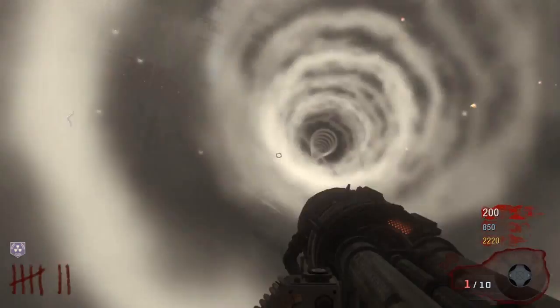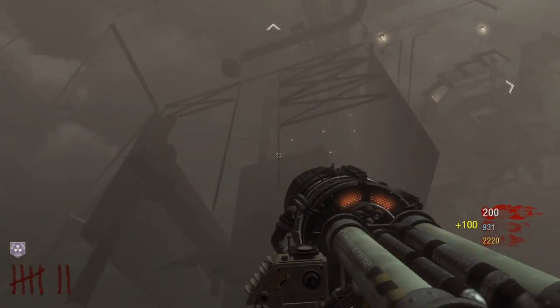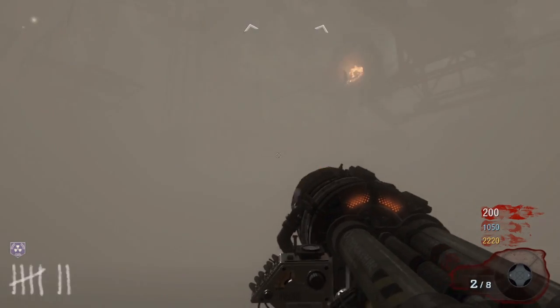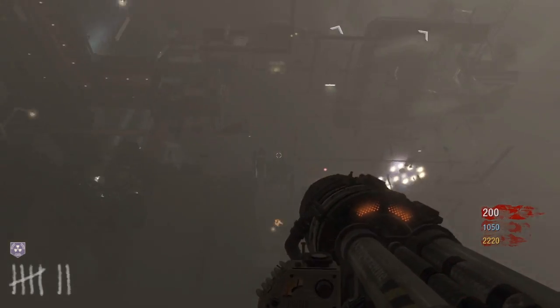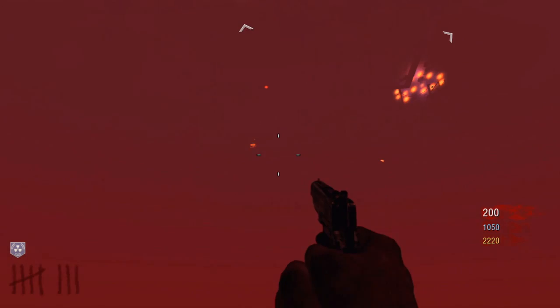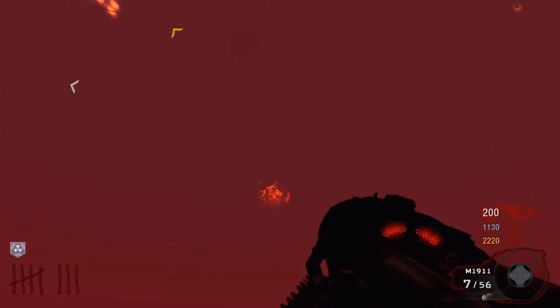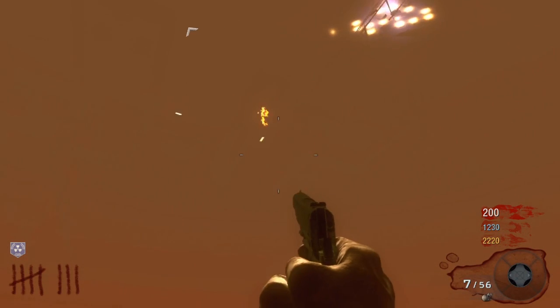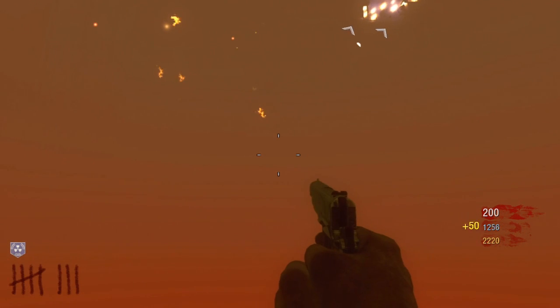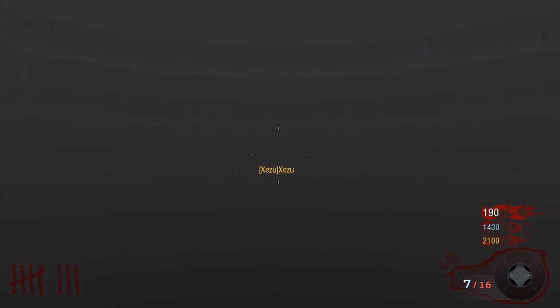So this is what happens when you're stuck down here and you're bored and want to get out. You want to have your friend kill the crawler and hope for a monkey round. He kills the crawler - perfect timing. It's monkeys! You want to wait for the monkeys and have your friend let them take the PhD Flopper, because you can't kill yourself - PhD Flopper means you don't take splash damage or fall damage.